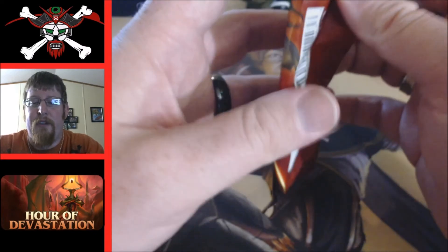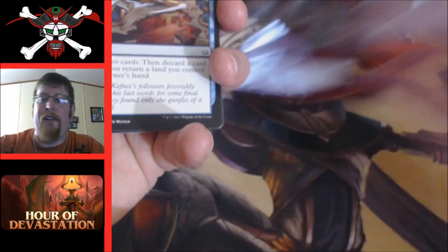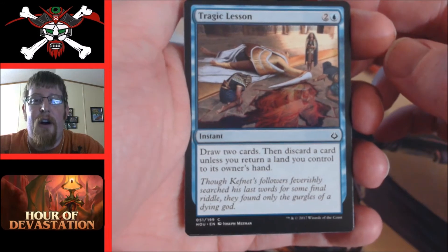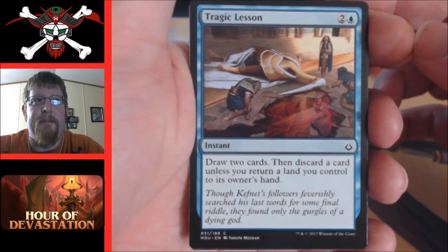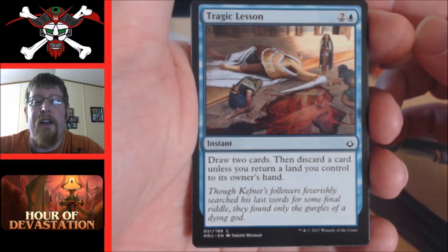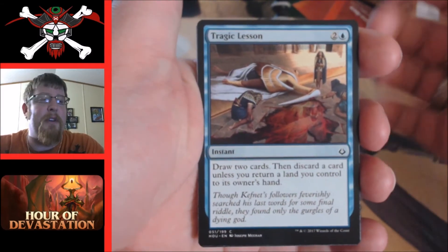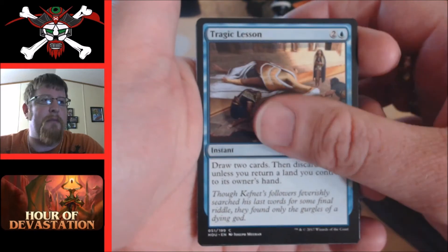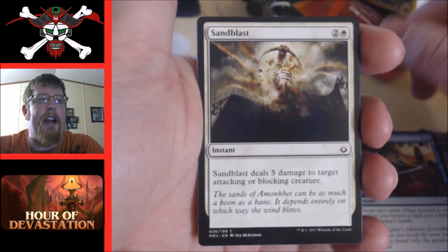Even though I've looked at spoilers for days, I'm still not familiar with all these cards and I'm learning them as we go. I'm probably going to say this too much in the set — the art is awesome and brutal. Look at that — that's already Kefnet laying on the ground bleeding out from his head. This is Tragic Lesson: draw two cards then discard a card unless you return a land you control to its owner's hand. Not a bad card, especially if you have plenty of land out.